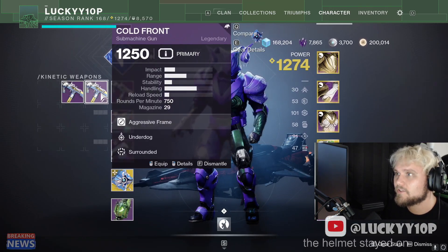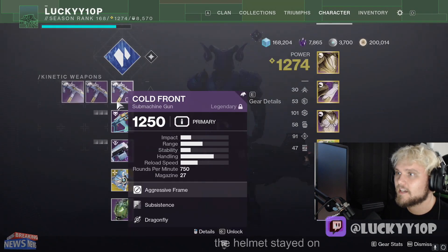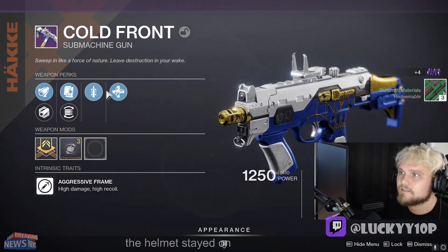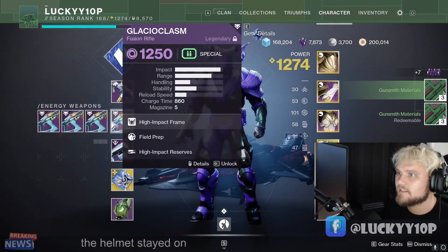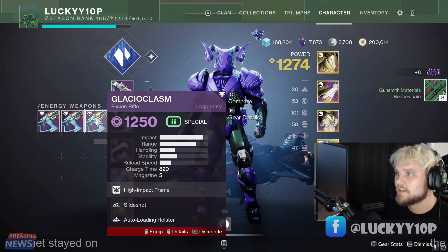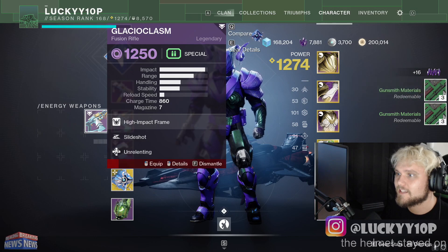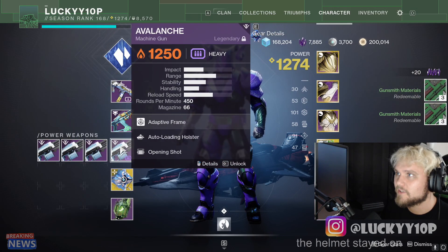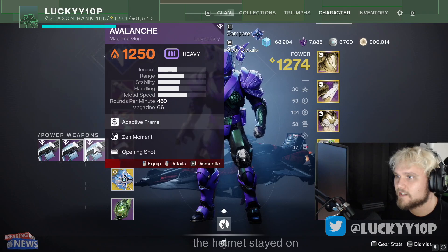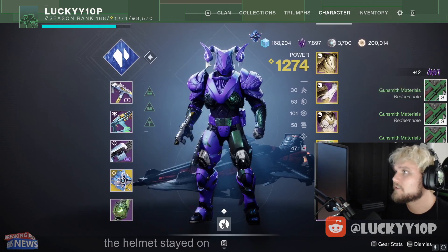We got Underdog and Surrounded - Underdog is such a sad perk, we did not want this. Surrounded is pretty fire though. Quickdraw Unrelenting - that's not going to be very good. Slideshot Auto-Loading Holster, feels bad - we definitely need the High Impact Reserves. Slideshot Swashbuckler, no. Slideshot Unrelenting, feels bad. We did not get another god roll Glacial Chasm or Avalanche - we're looking for Auto-Loading and mostly just some Dragonfly. No Dragonfly anywhere to be found, so we'll just delete all three of these.